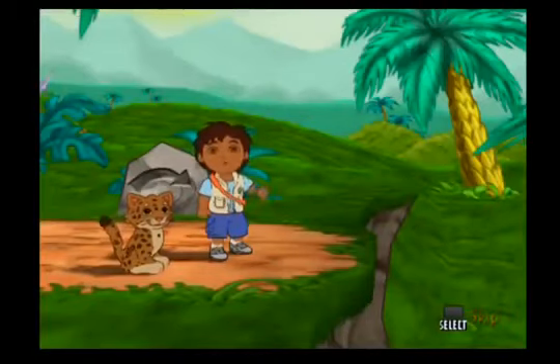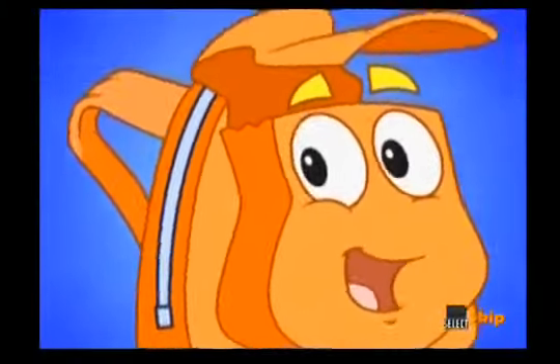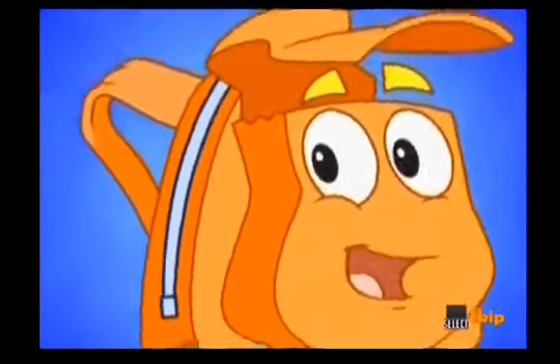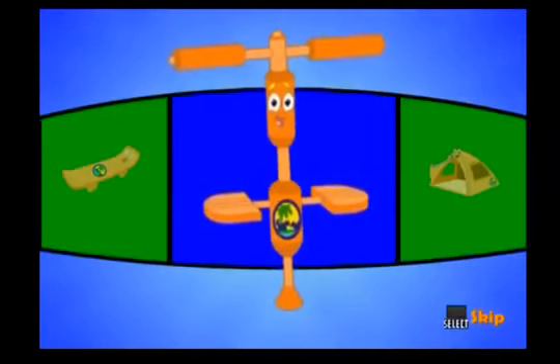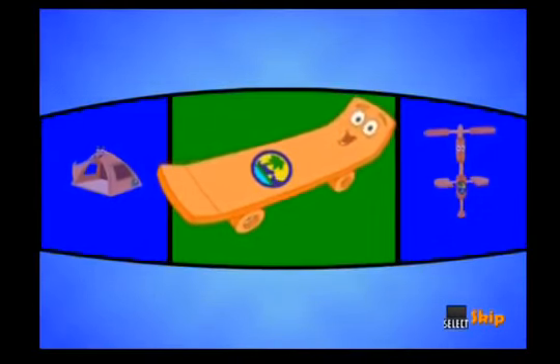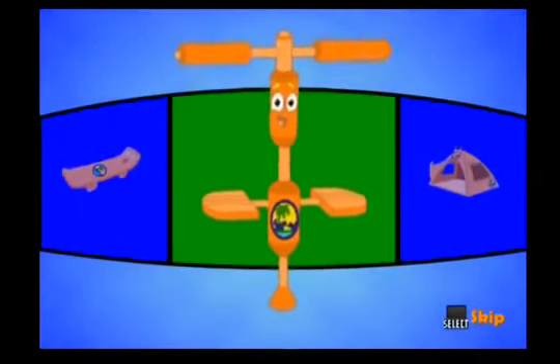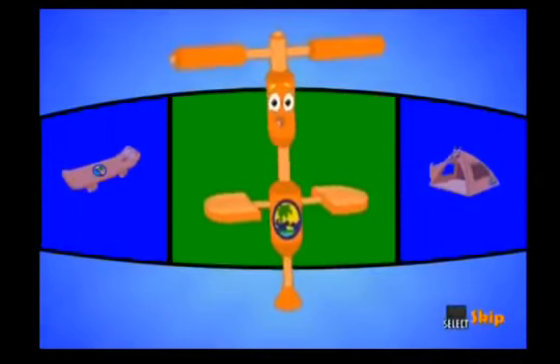Rescue Pack can help! Activa-te! I'm Rescue Pack! I can change into anything Diego needs. Diego needs something he can use to hop across those broken trees. Could Diego use an off-road board to hop across those broken trees? Yeah! Diego can hop across the broken trees with a pogo stick.